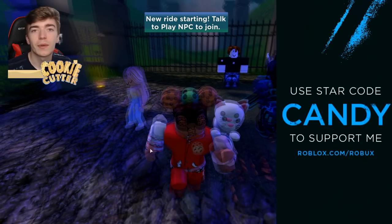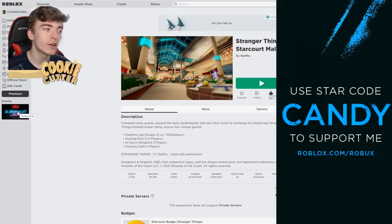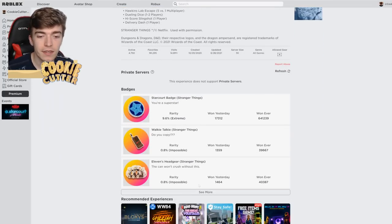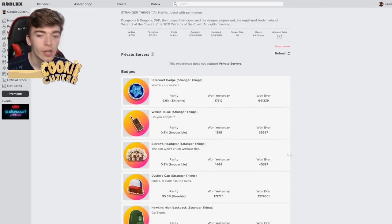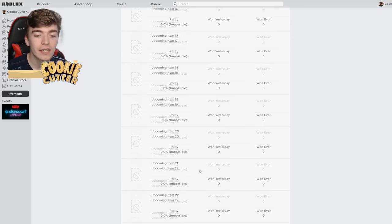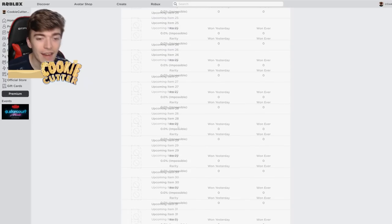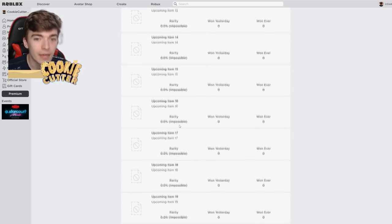If you didn't know already, Roblox is doing a Stranger Things event, and believe it or not, there are going to be over 30 completely free items. Click on the Stranger Things Starcourt Mall button — you can see there are a bunch of badges. Each badge you get when you purchase an item, so you purchase the walkie-talkie, get the badge, etc. It says upcoming items and there are actually 35 items in total coming to this game — that's an extra 20 to 22 items being added in upcoming updates.